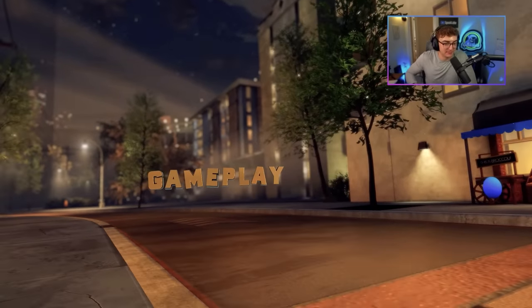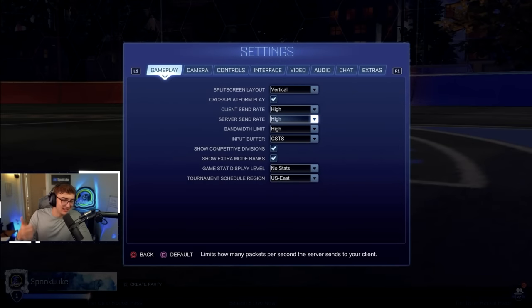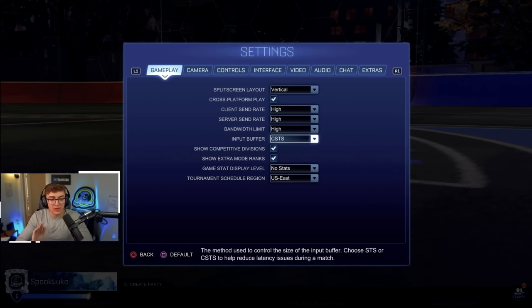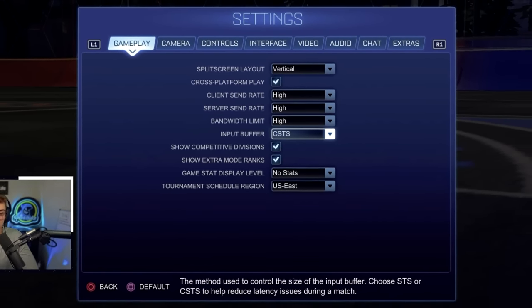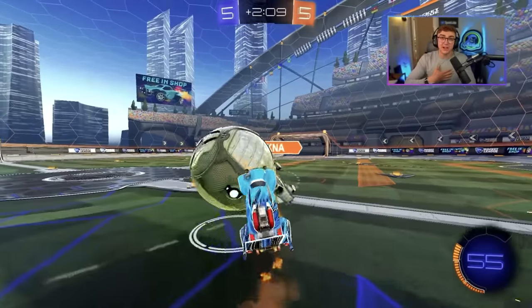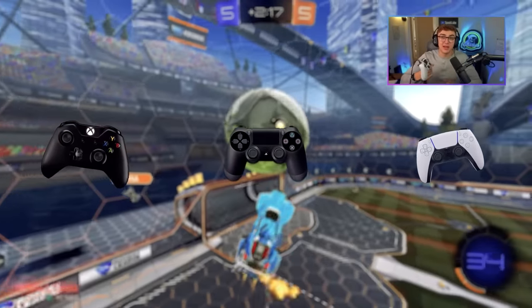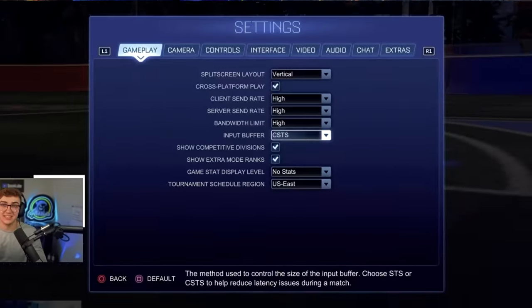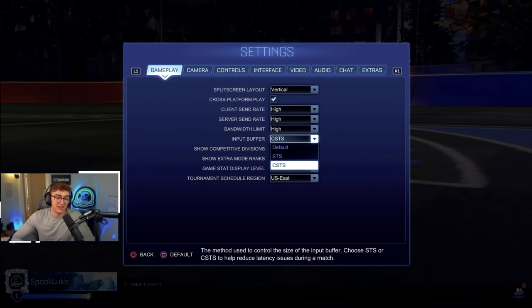Starting with the first tab: gameplay. There's not much to worry about here. You want all your speeds set to high — client send rate, server send rate, bandwidth limit, all that stuff. You can experiment with input buffer. Input lag is really important in Rocket League, and I've found personally the lowest input lag when I play on a PS4 controller. I've tried Xbox, PS4, and PS5. I recommend you use PS4 and use CSTS. Some people say default or STS work fine, but I think you should just do CSTS and PS4.